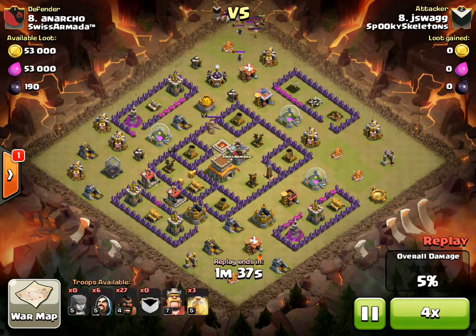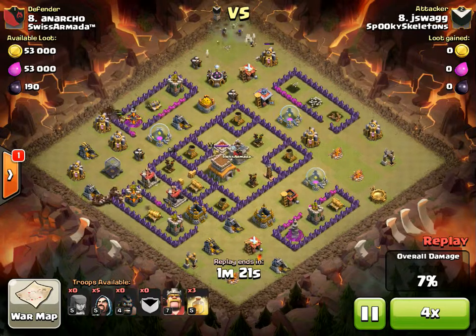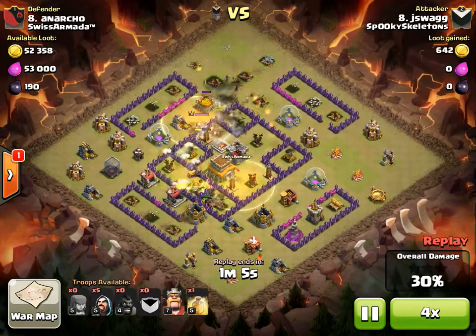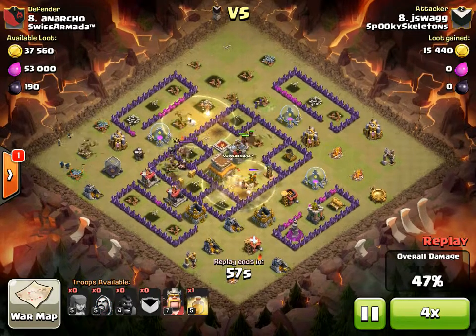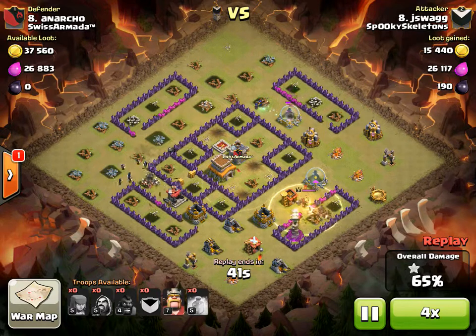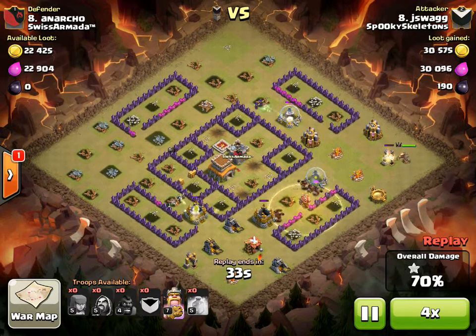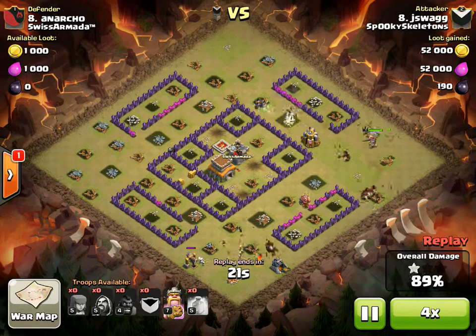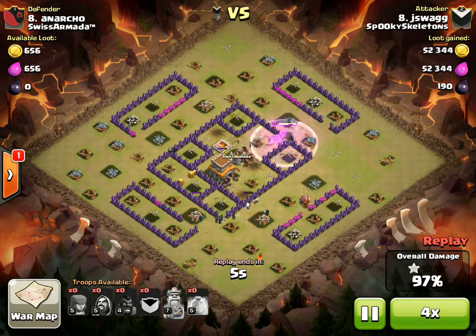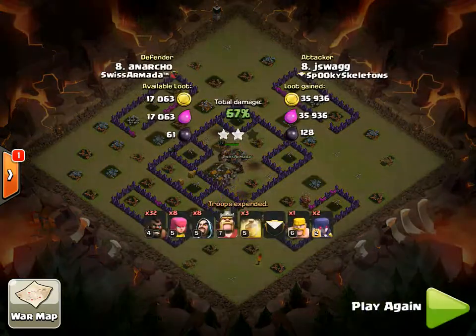The witch in the clan castle makes it tough. We had to give him witches — we knew they were all using witches in the clan castle, so it's definitely something to look out for. Clans that have it together enough to use witches in the clan castle usually mean they give everybody the same thing, which is why we're going to do that now. And an easy three there.